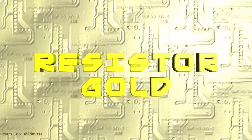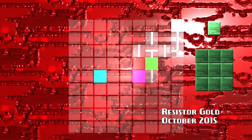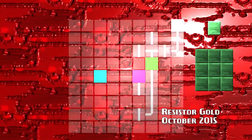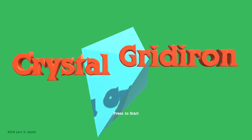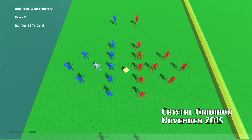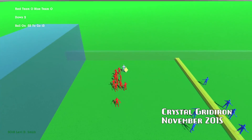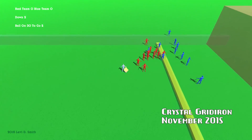Resistor Gold is a 3D remake of my electronics puzzle game. Crystal Gridiron is a football-style game where you must take the crystal to the opponent's end zone to score. You have four downs to make it to the yellow line, then you will turn the ball over to your opponent.